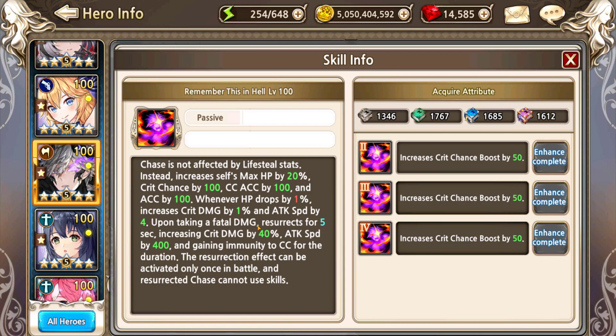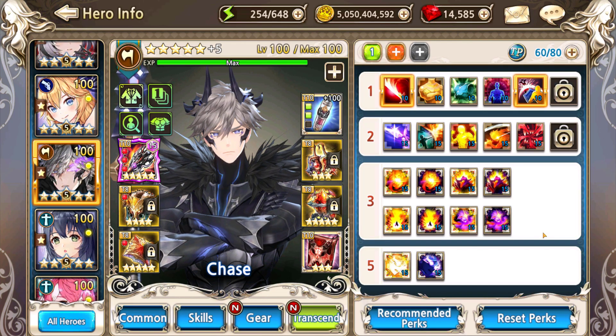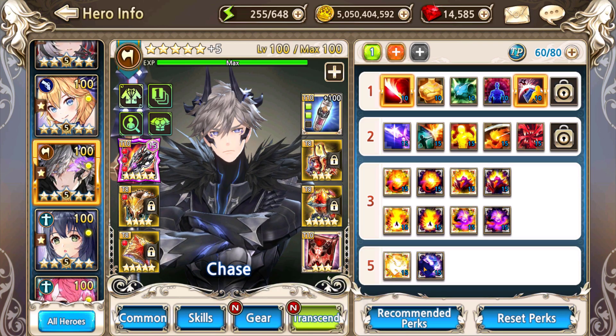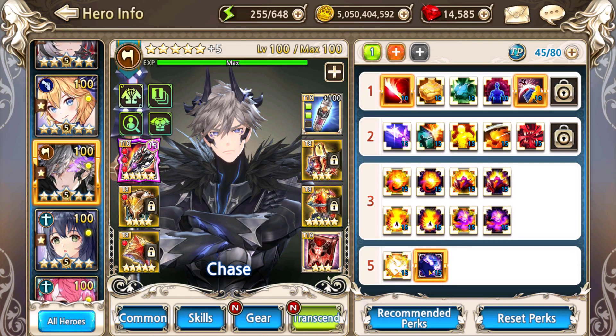These are mostly number changes — nothing really fancy. But looking at the transcendence perks, there are some really interesting parts. I have reset my perks. If you are building PvE, you will be taking the tier 1 perks, and the new absolutely obligatory perk is his tier 5 dark: every second he gains 1% non-hero damage, stacking up to 60 times. That's 60% non-hero damage — if you are using him in PvE, there is no argument against picking this.